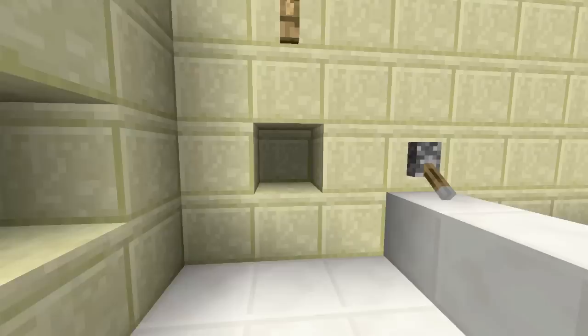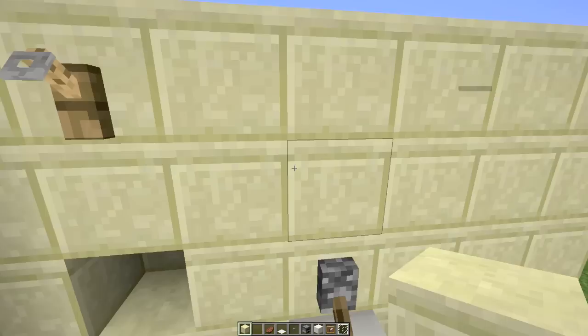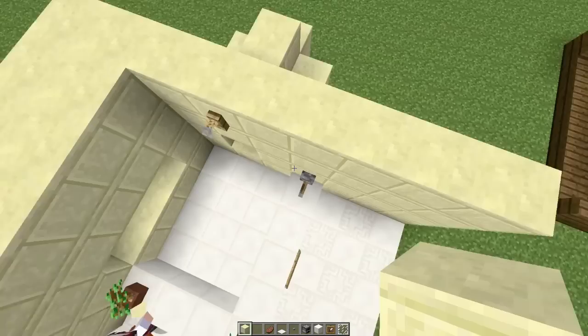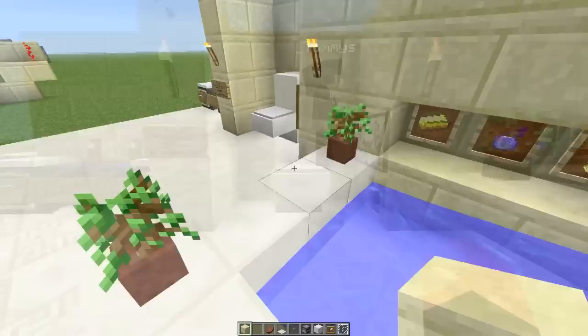I'll show you guys how to build it. Over here, if you break this sandstone, there's going to be water behind it — like this. There's a sticky piston right here. If you put the sandstone on the sticky piston, the sticky piston is right here, and there's a block right here. On the other side of the block is the lever. So when you hit the lever, it will move and the water will go through. That is how to make a fully functional bath or shower.